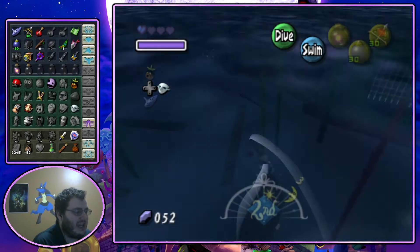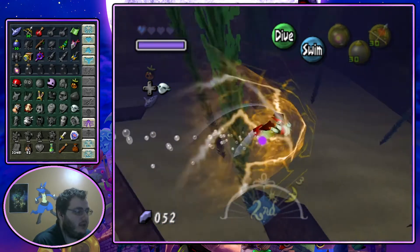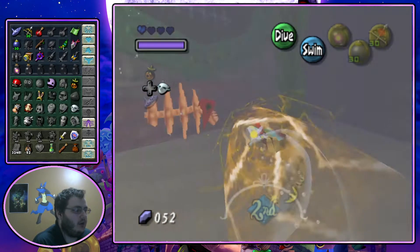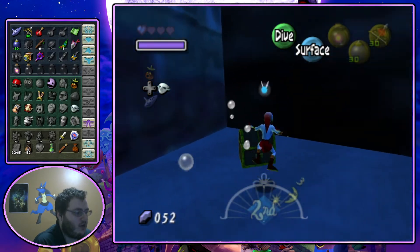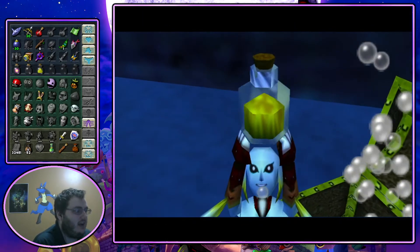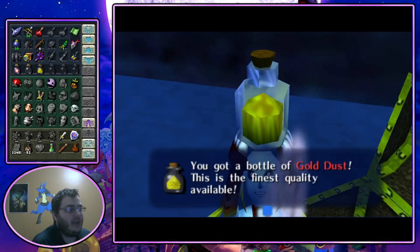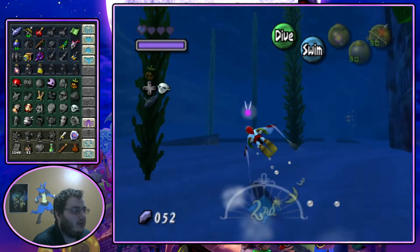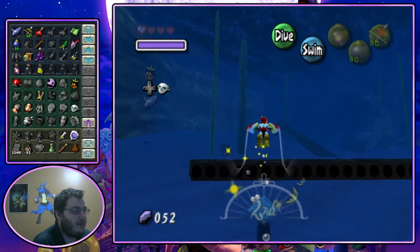Dragonroost Island is interesting for this area. Pirates, Wind Waker - a game with pirates in it. Maybe they don't do anything on Dragonroost specifically, but it's fine. A bottle of gold dust. We can sell that for the 200 rupee reward over in Clock Town from the Curiosity Shop, which I should do after I leave here before I do the Pinnacle Rock, because it's gonna close in a couple hours.